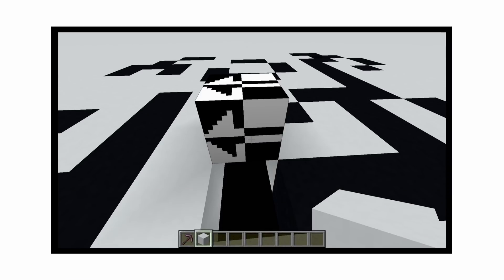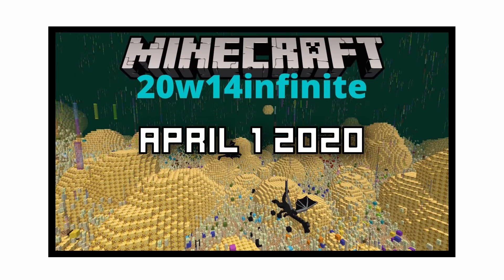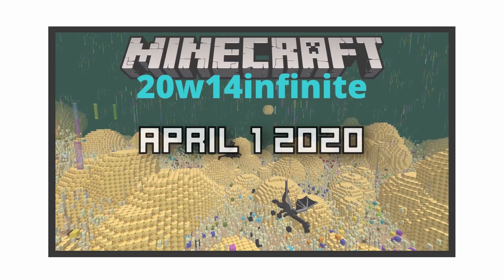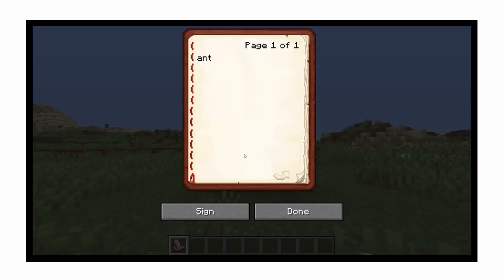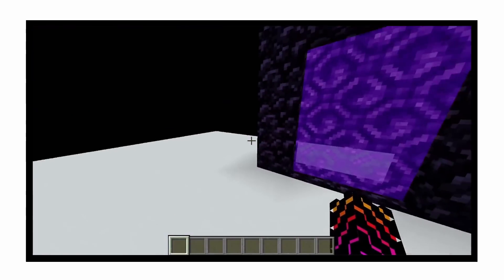The Ant Block, by far the most mysterious and the rarest block in the entirety of Minecraft. In the 20w14 Infinity Snapshot, on April 1st, 2020, Minecraft released Infinite Dimensions. If you built a nether portal and wrote the word 'ant' into a book and quill, then threw it into the nether portal, you'd be teleported to the ant dimension.